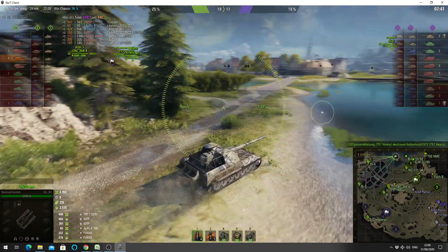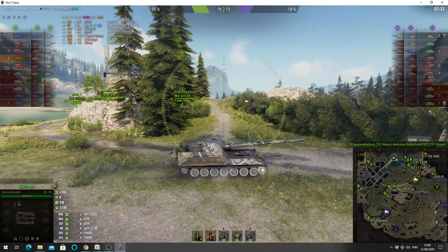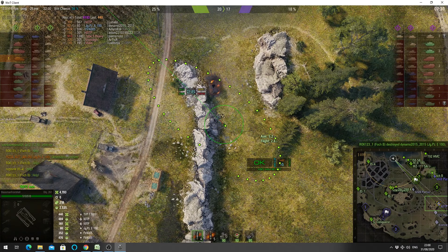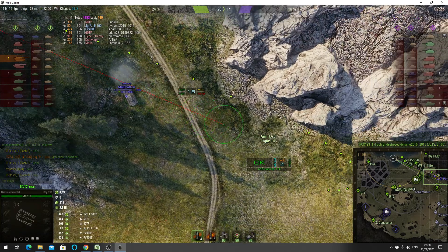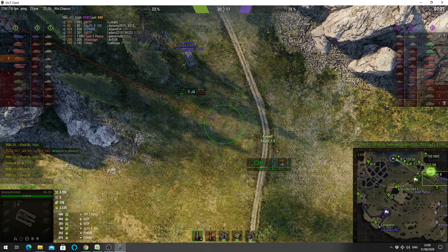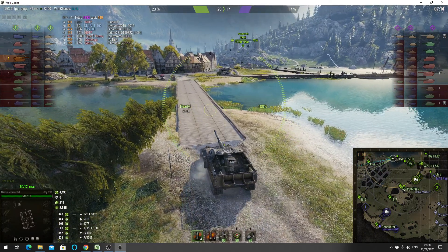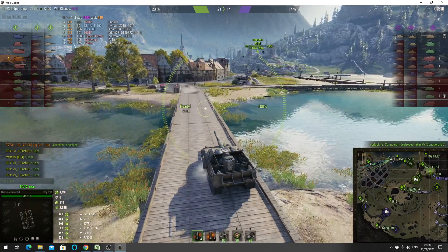Now many of you may know this map from the Halloween specials - they often allowed this map to be used for Halloween specials because it's so big. The M48 Patton made it up close to where we were last located, and he's being held at bay by a Foch. The rest of the Arty have moved, and they've found the enemy Arty now - just killed a Conqueror gun carriage.